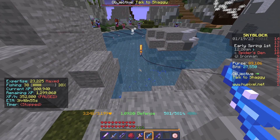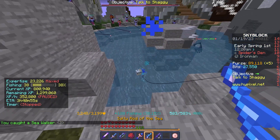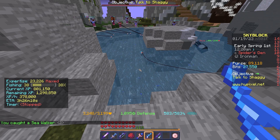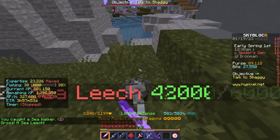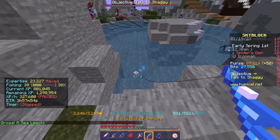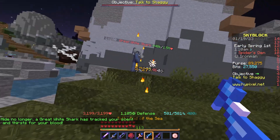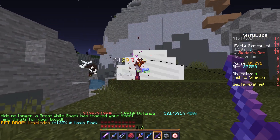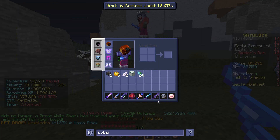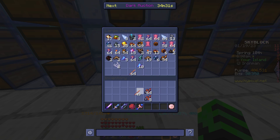I participated in another fishing contest. The first great white I fished up actually dropped me a legendary megalodon pet. After the contest, I went and made a bunch of magma rods out of all the extra magma fish I had stored up.